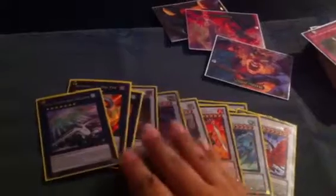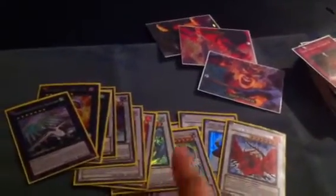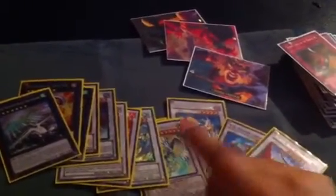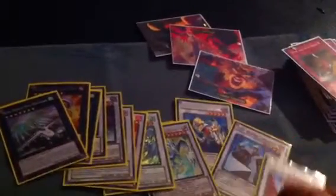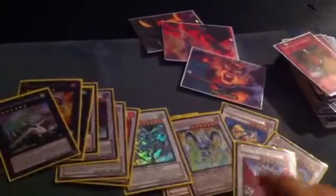Alright, let's get to the extra deck. We've got Formula Synchron, Catastor, Librarian, Black Rose, Stardust, Spark Dragon, Crimson Blader, Colossal Fighter, Scrap Dragon, Star Eater, Leviair, Big Eye, and Dragon Sack. I did have two Meremail Trees — my friend Brendan Boyer let me use them but I had to give them back. I'm debating on which Stardust I want to use. I want to get rid of one of these to put in another Black Rose, and I'm debating on which level five I want because I want to drop one to play a level three wind-type which is really good for Tempest.